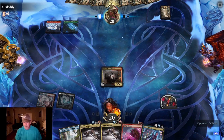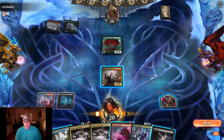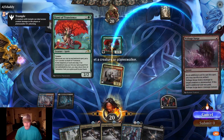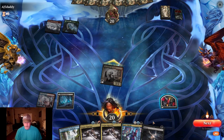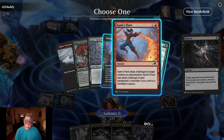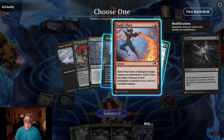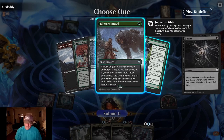He won't block — I'm going to go through for three. He's going to have snow-covered land — Blizzard Brawl. Good drops on his end. Oh, how dare you — that's fine.